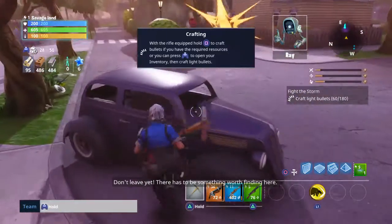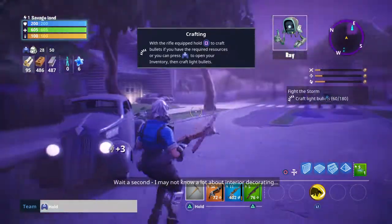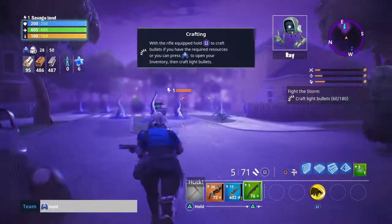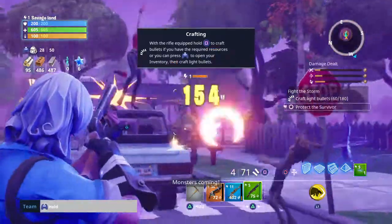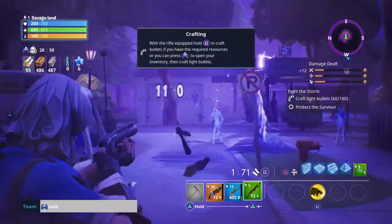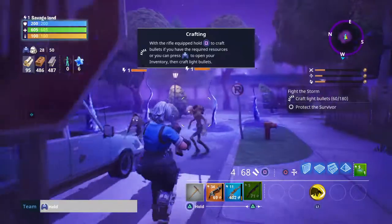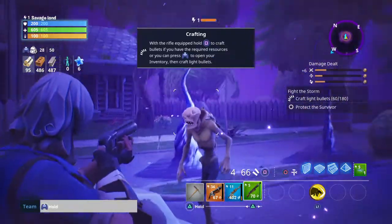There has to be something worth my fear. Wait a minute - I may not know a lot about interior decorating, but that's a weird place for a stack of crepes. Try smashing those crepes. Oh, there's a survivor! I'm coming! Da da da da - Johnny is here. Have no fear, Johnny's here.